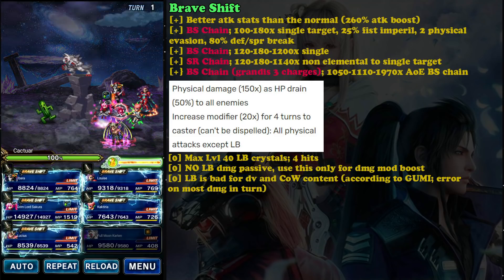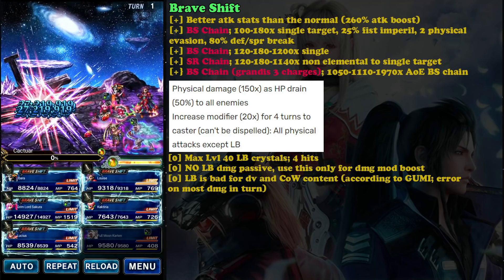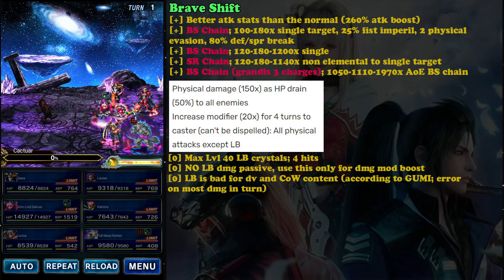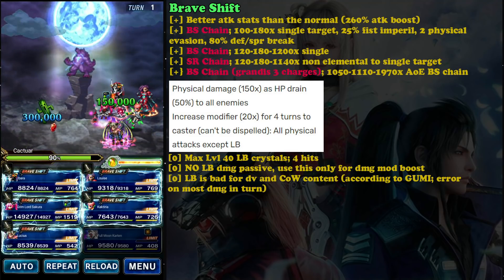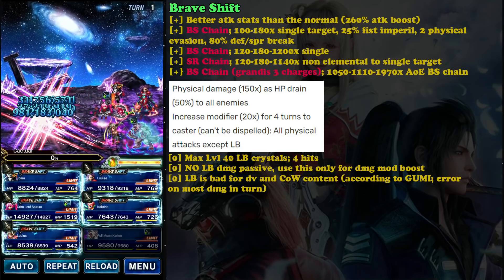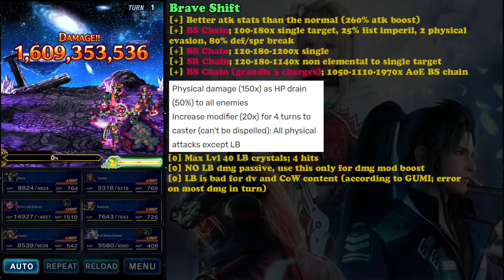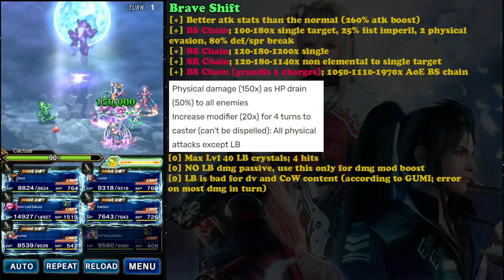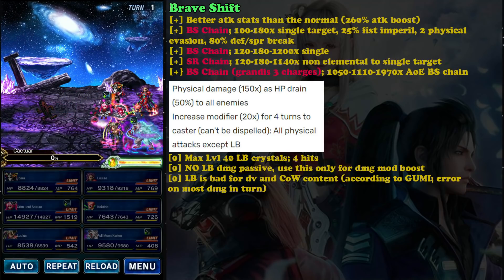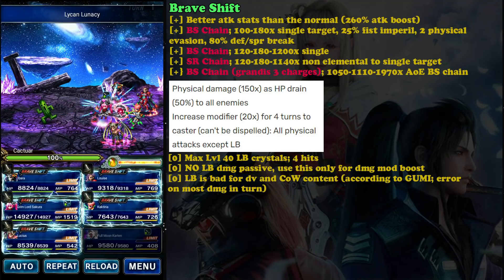His Brave Shift form is basically the same as the normal form but better - this is the form you want to stay in because it has better attack stats and better damaging abilities. The normal form is mainly for setup. On the Brave Shift form you cannot imperil or imbue yourself. For Bolting Strike chain, the first chain imperils physical resist by 25 and gives him 2 physical evasion, plus 80 defense and spirit break - so he's kind of complete, you don't need a separate defense/spirit breaker.